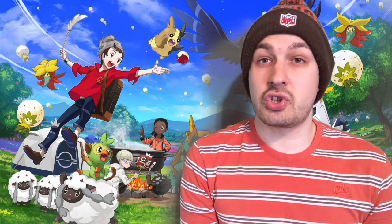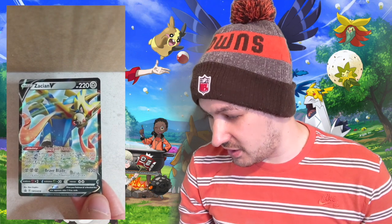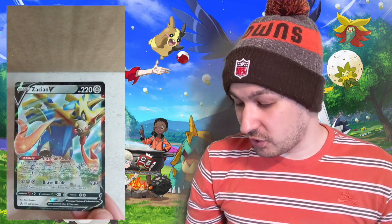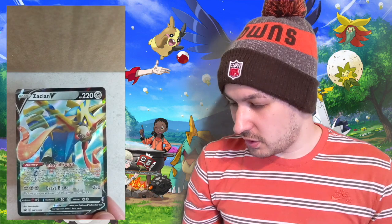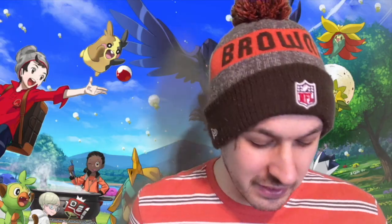Right, no messing around, let's break into them, see what's inside. We'll start with this Zacian V-Tin, shall we? So what is inside the Zacian V-Tin? Here is the promo card. 230 damage — it does 220 up top but it's probably going to be out of the rotation soon. It's a lovely card still.